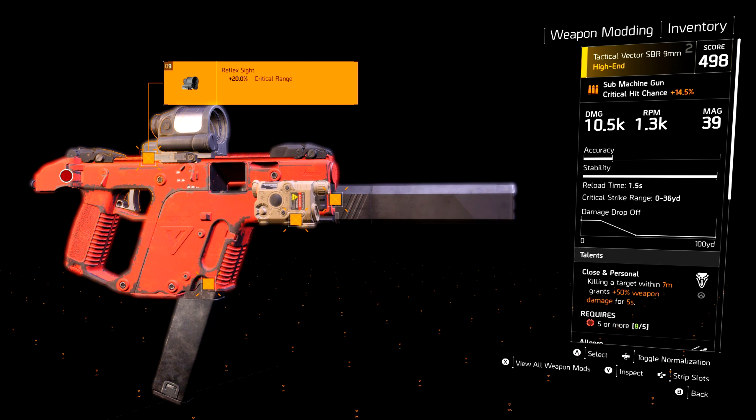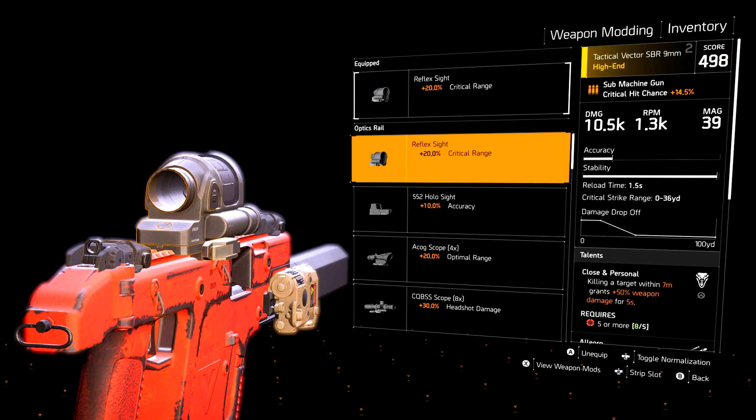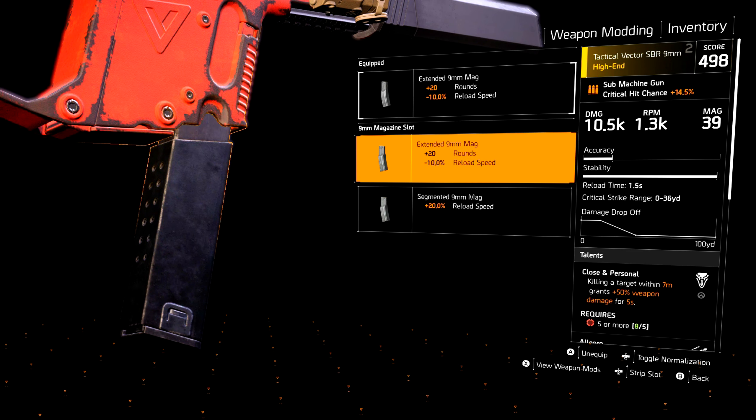We're looking at the Tactical Vector SMG. For optics, we're going to be rocking the Reflex Sight, as it adds 20% critical range, which increases the critical strike range from 30 yards to 36 yards. We're going with this one specifically because we're going for pure damage, and with that extra range we're going to be getting more damage.